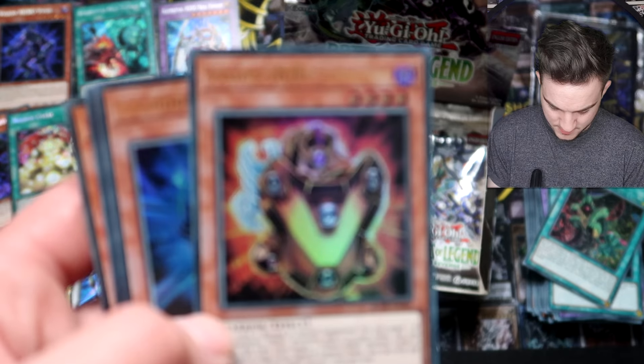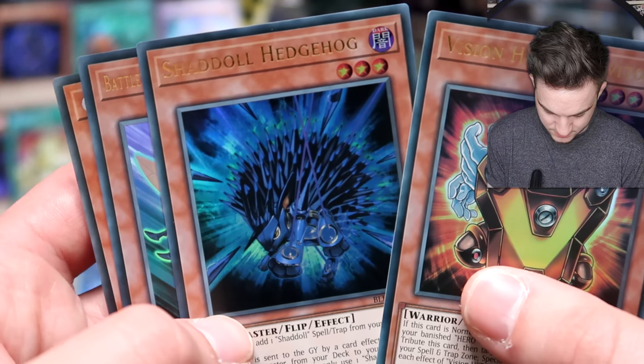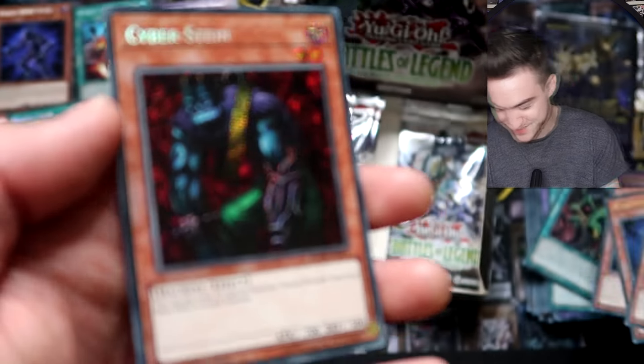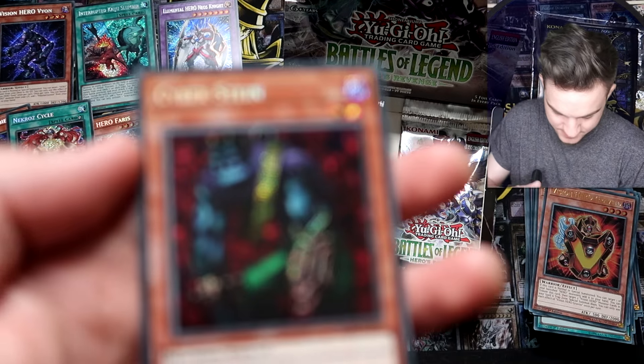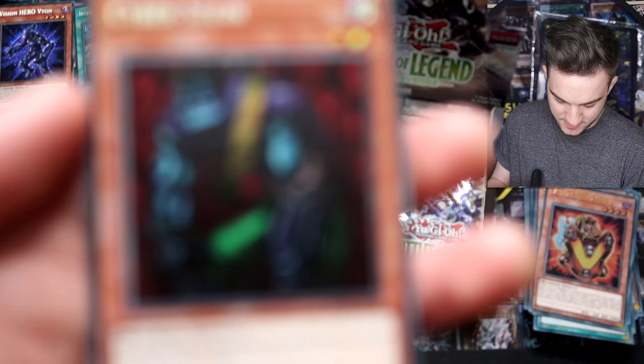Predaplant — bizarre little Quick-Play reprint, I believe from Cell Fusion. Now it's an Ultra. Vision Hero Gravito. Shadow Hedgehog. Battle Wasp Twinbow. And Cyberstein — the classic Yu-Gi-Oh right there. Cyberstein as a Secret Rare.